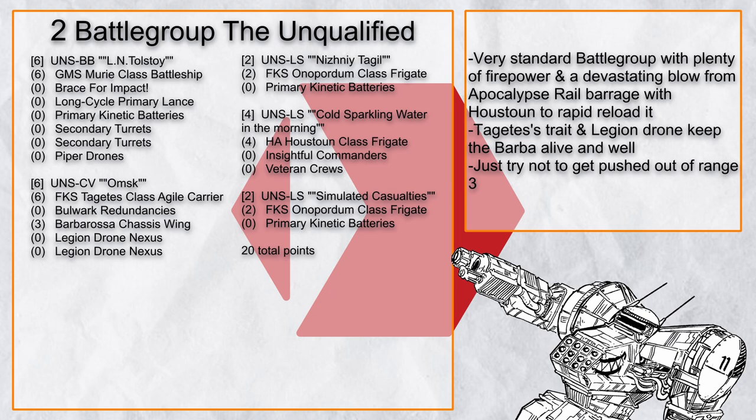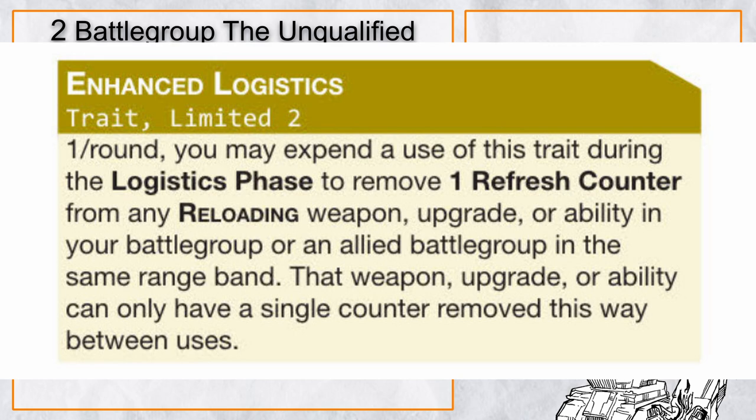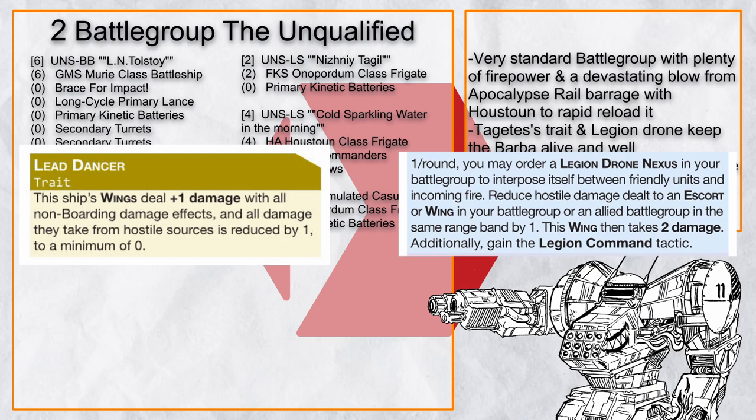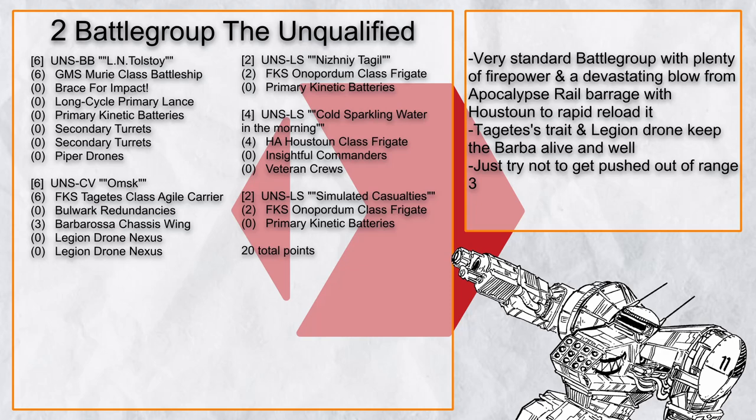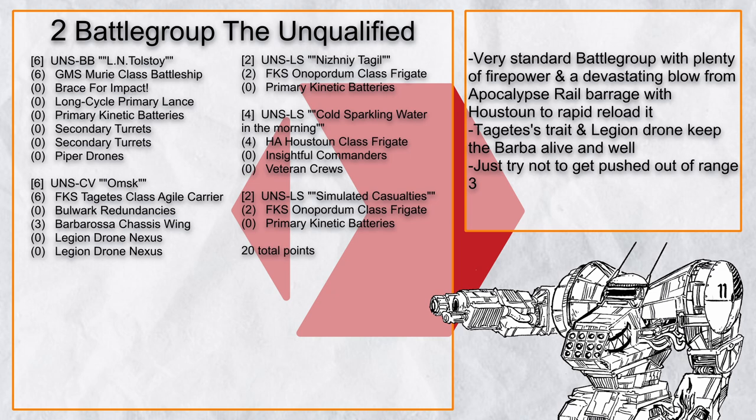'Battlegroup The Unqualified' is a very standard battlegroup with plenty of reliable PKBs, but it comes with a very annoying combo of Barbarossa and Heustown. Barbarossa has the Apocalypse Rail, and Heustown lets it reload faster — potentially firing 3 times in a 6-round battle. The Tajits plus Legion Drones can keep Barbarossa alive longer while dealing more damage. Alternatively, you can use Amazon so that if Barbarossa dies, you can fully repair it again. The problem is this build, like any carrier-focused build, wants to stay at range 3 to 0, so getting pushed out is a problem.